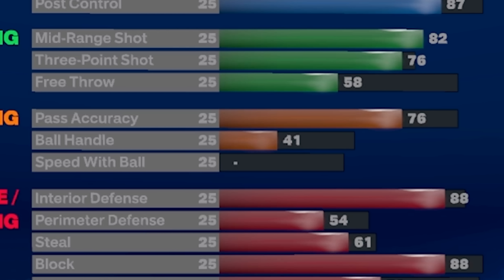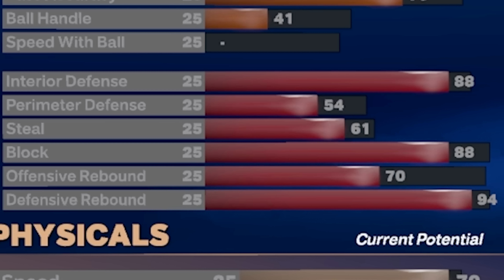Now let's take a look at the playmaking. We're going to get a 76 pass accuracy, which is going to get Break Starter on Gold as well as the LeBron James passing style. Every center build I make usually has that 76 pass accuracy — it's my go-to. You can actually playmaker really well with it, launching passes down the court with Gold Break Starter to get easy transition points. I would never recommend less than 76 pass accuracy on a center because Gold Break Starter is such an important aspect of getting easy transition buckets.